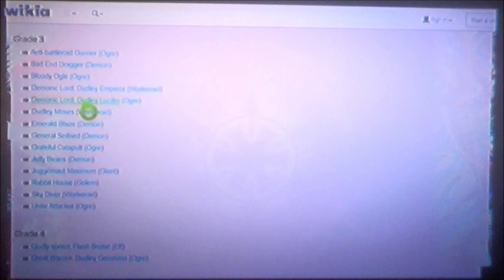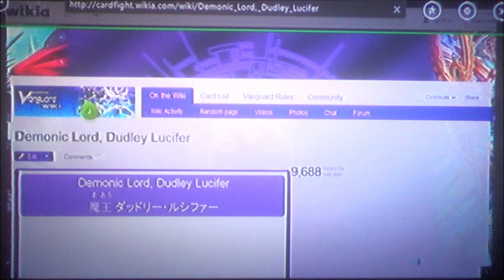Let's talk about Demonic Lord Dudley Lucifer — something a lot of people like and I just really don't get. Lucifer came in because everybody was sick of Emperor being a 10k instead of 11k. His Limit Break ability: choose one of your rear guards, put it in the Soul; at the end of the battle, this unit attacks the Vanguard; you may pay the cost — if you do, choose up to one card from your hand, call it to rear guard; if that unit has Dudley in its name, give it plus 10. It also has a Counter Blast ability to give plus 2 — I don't know why that second ability is there.